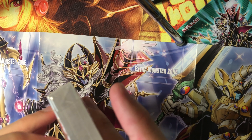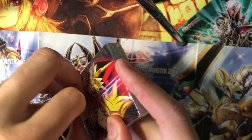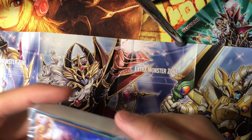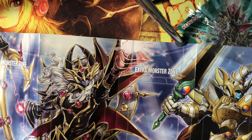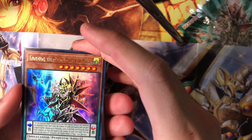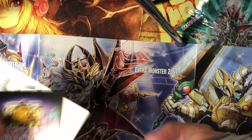This wrapping is really really difficult. There we go. Smells great. So first off we have Endymion, the Mighty Master of Magic. We got two of these advertisement cards.